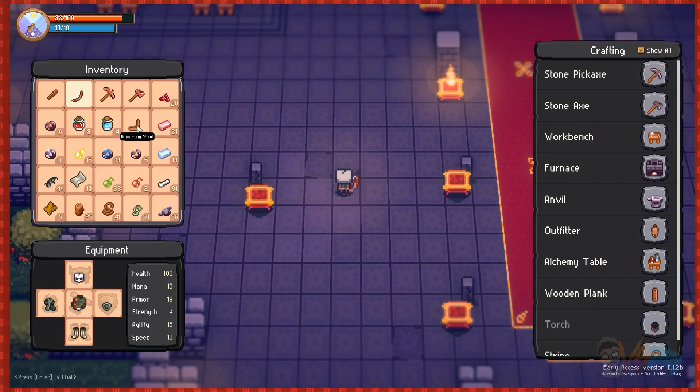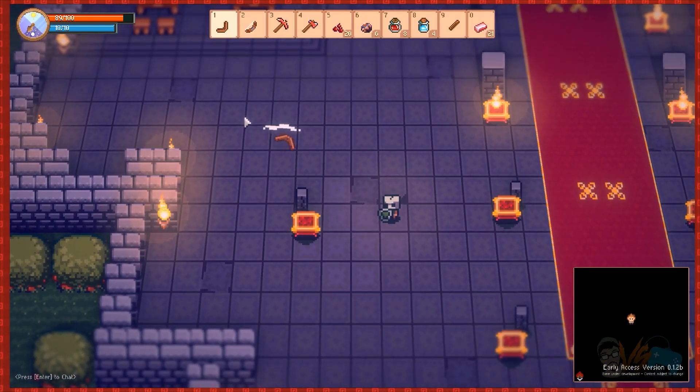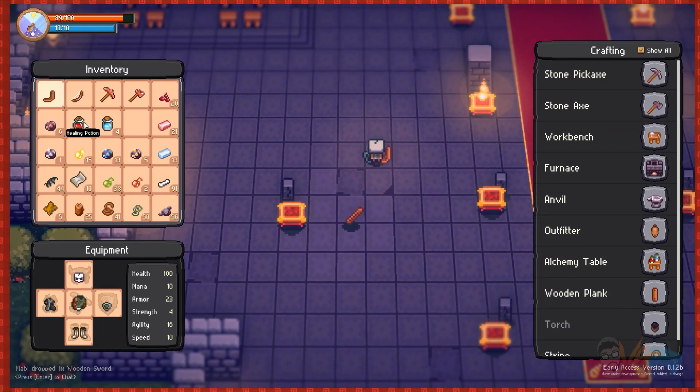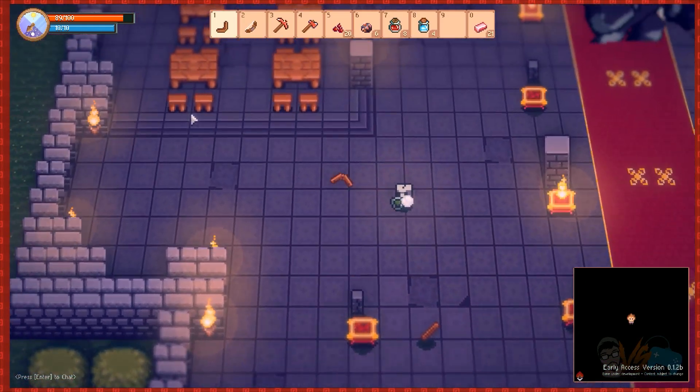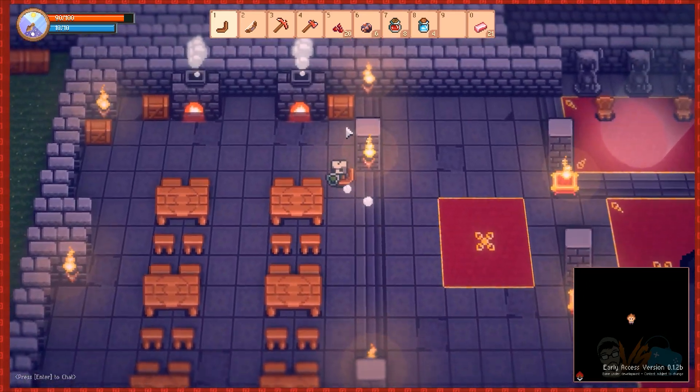Boomerang wood — what is this? It's a weapon. I don't need a sword, a sword's easy to make. I got a boomerang! Oh, he respawned? I think he respawned because it's just bugged out. I'll kill him again though.